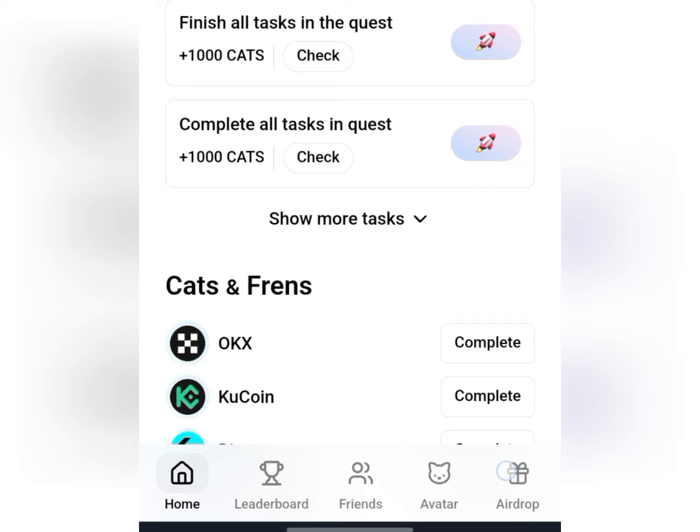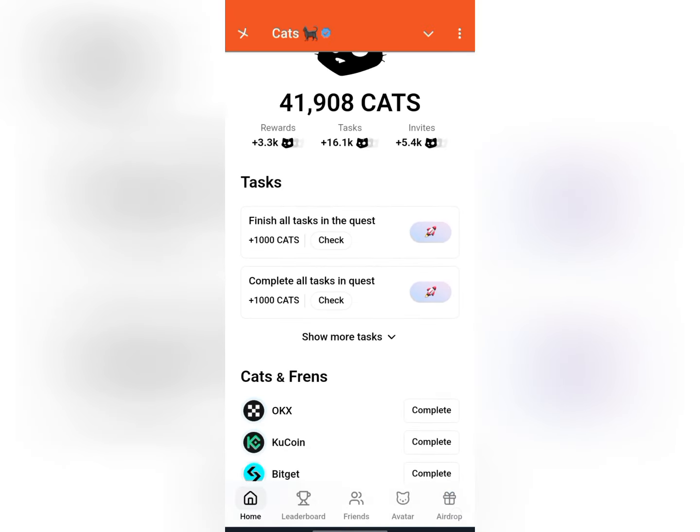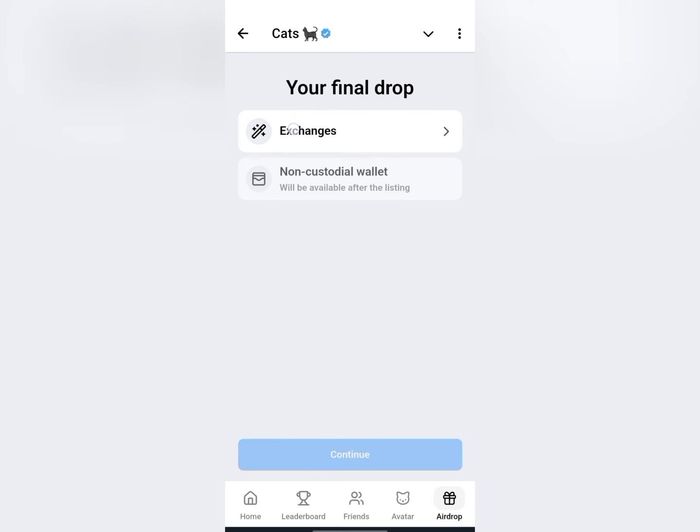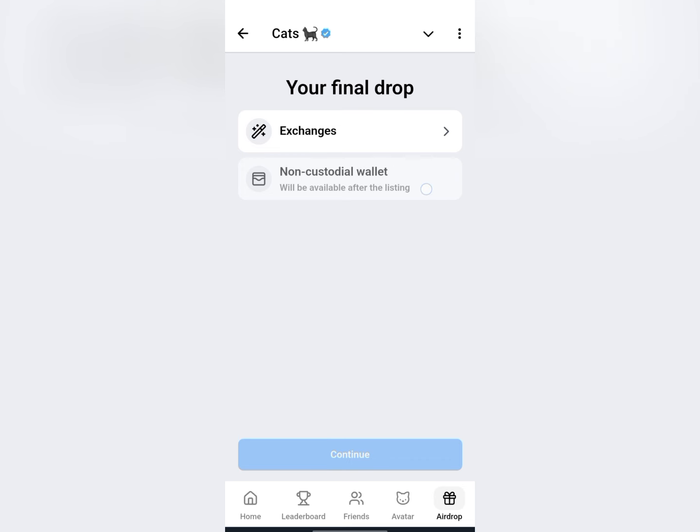Come into the airdrop section — it's the last option at the bottom right of your screen. Once you click on that airdrop section, you are going to see two options: exchanges and non-custodial wallet. Currently, non-custodial wallet deposits is not available, and usually the airdrops do open that one on the listing day.